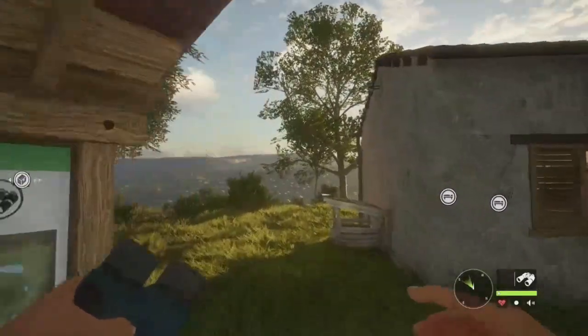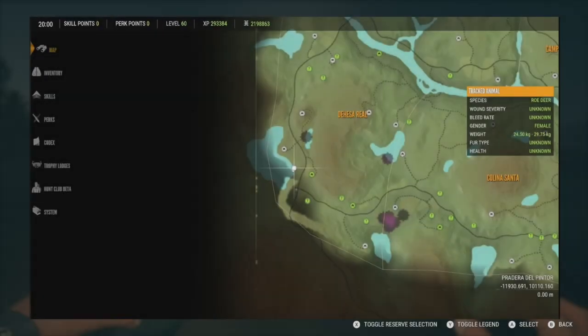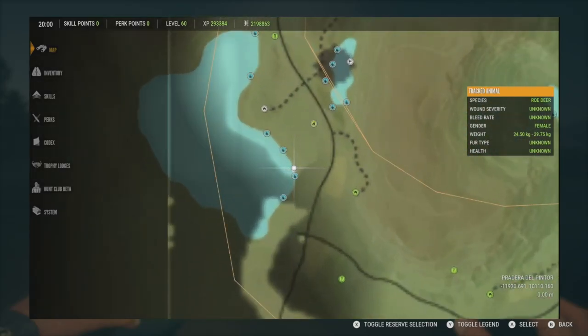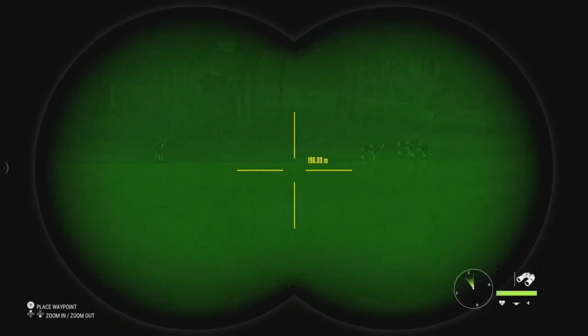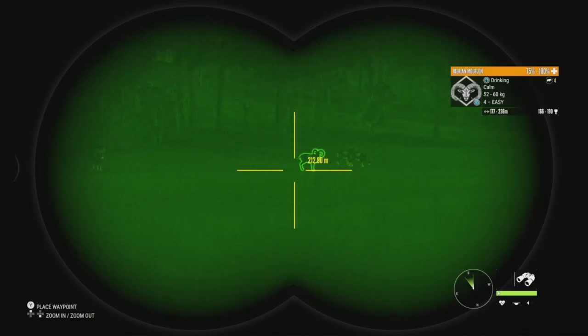That does it for the information, so let's not waste any time — let's jump right in and take down some Mouflon. Starting things off, we're going to be down in the bottom left-hand corner of the map at this big lake. It's actually really good for the Mouflon on this entire right side. All of these drinking zones are Mouflon zones, but we're going to be focusing on this herd specifically in front of us.